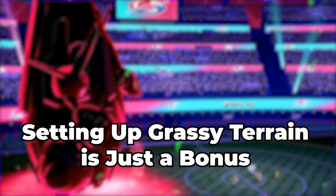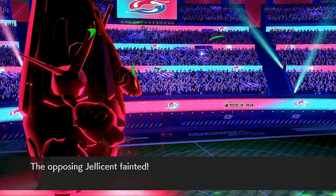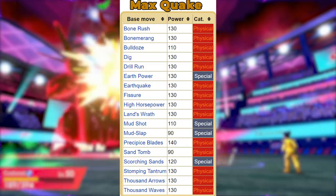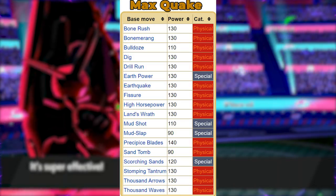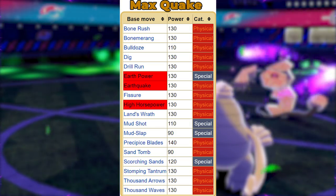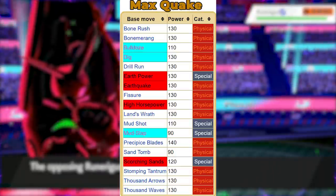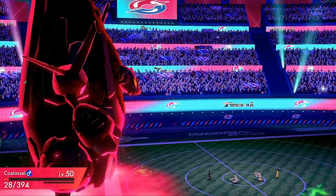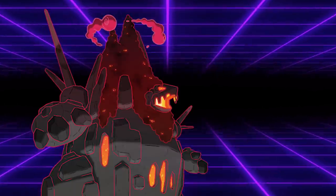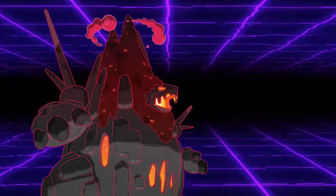On top of that, if Coalossal had used Max Flare during its Dynamax turns, the sun would be active and allow Solar Beam to be used in one turn rather than two. Coalossal also has access to a number of ground type moves which allow for its special defense to be raised and allow it to stay in the field longer, or just annihilate Pokemon like Heatran. These moves include Earth Power, Earthquake, High Horsepower, Scorching Sands, and utility moves like Bulldoze. Strangely enough, Coalossal also has access to Scald — presumably due to its lore of being a living steam engine. While this doesn't see much usage since it hurts Coalossal's damage output coming off Max Geyser, it's still a fun thing to note.